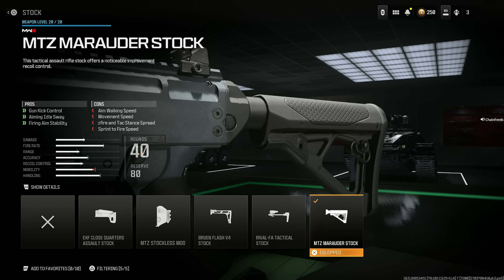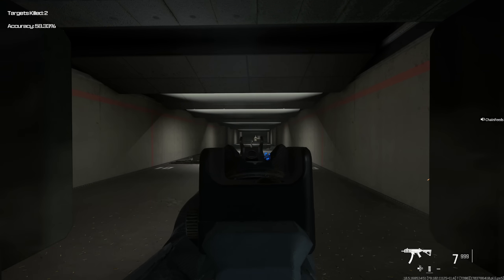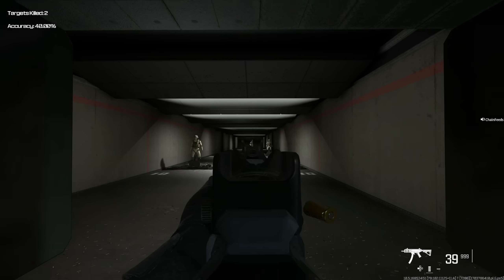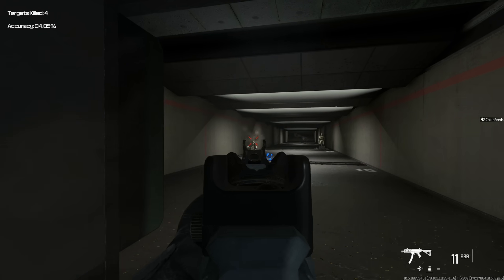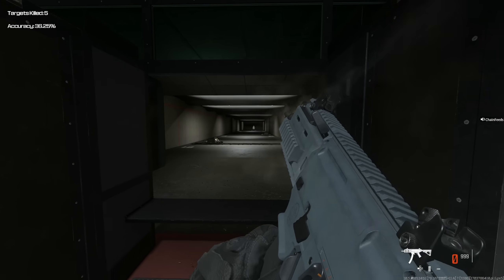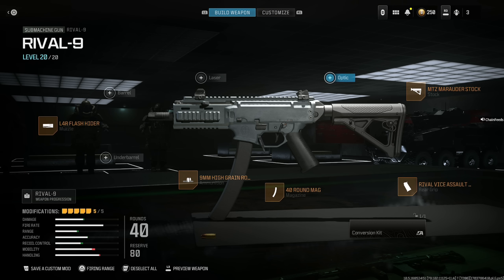The last attachment is the MTZ Marauder Stock for gun kick control, aiming idle sway, and firing aim stability at the cost of aim walking speed, movement speed, hipfire and attack stance spread, and sprint to fire speed. It's so easy to use — the only downside for me is stick drift, so long range isn't great. But for somebody without stick drift, it just melts at long range. Short and medium range are absolutely optimal. The Rival 9 is honestly the best SMG you can use in Modern Warfare 3.